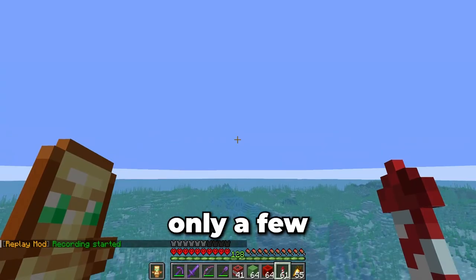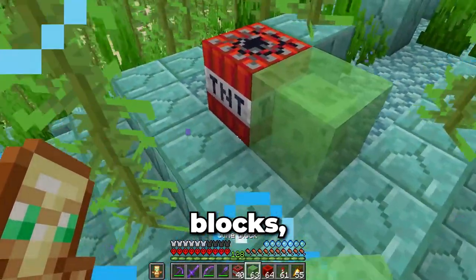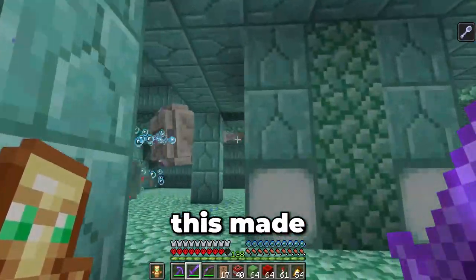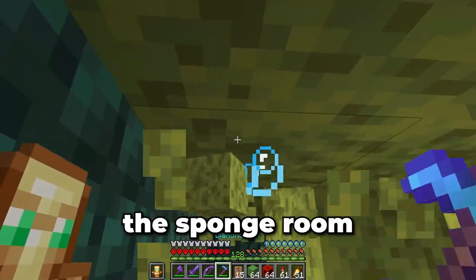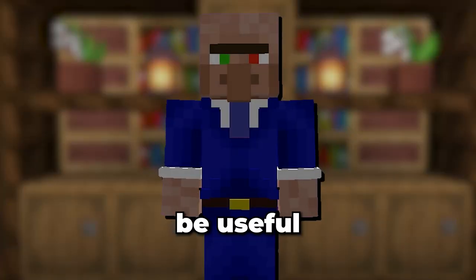I've picked out an ocean monument that's only a few hundred blocks from spawn. For the sake of speed, I'll make use of some slime blocks, redstone blocks, and TNT so that we can blast our way into the monument straight to the Elder Guardians. Doing this made killing all three of them a quick and simple task. Once I removed the mining fatigue effect, I went looking for the sponge room within the monument, ending up with a lot of sponges. These will be useful later on.